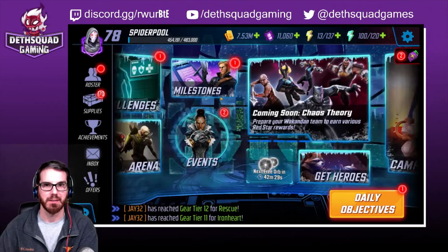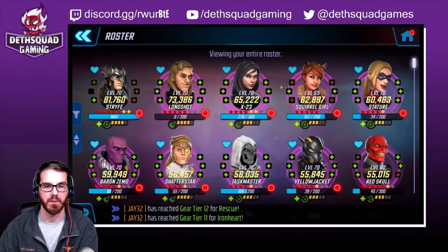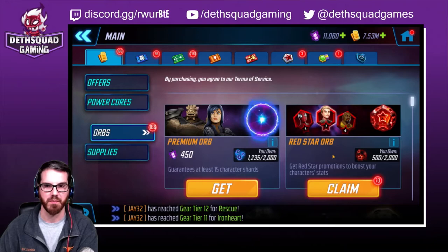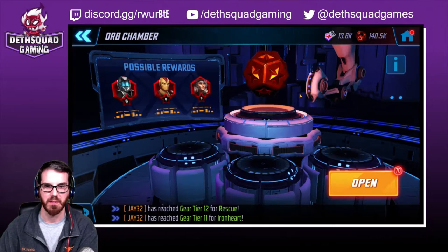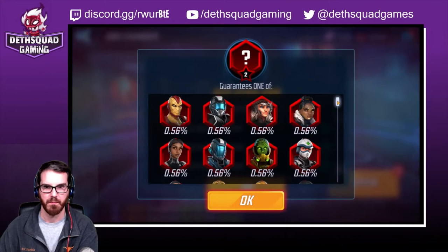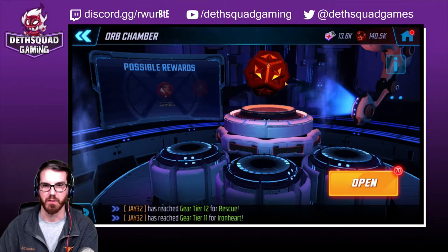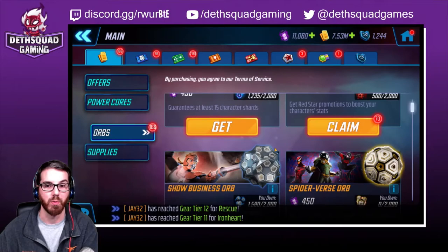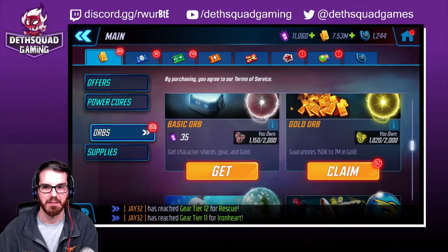I want to do a red star opening - pop-ups galore here. I have 70 regular red star orbs, and let's make sure she is at the additional percentage. She is. So here at Desk Clock Gaming, I am a big proponent of the seed theory. I'll pull some gold orbs - I have plenty of those - and then we'll see if we're in a good seed and just go from there.